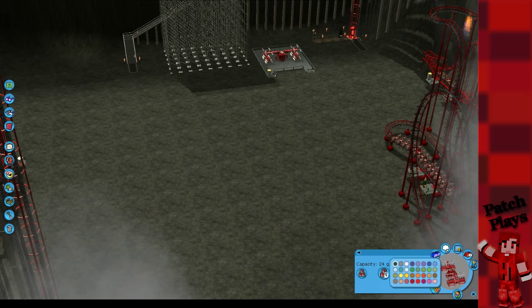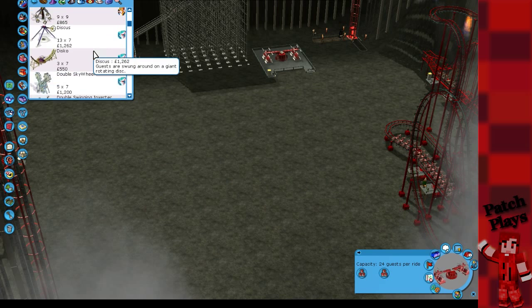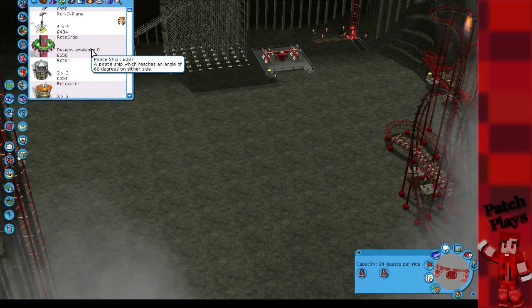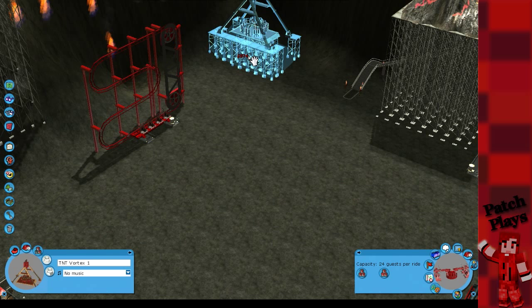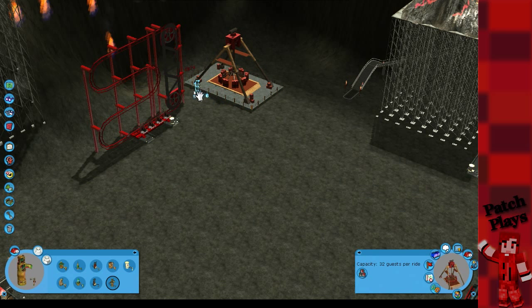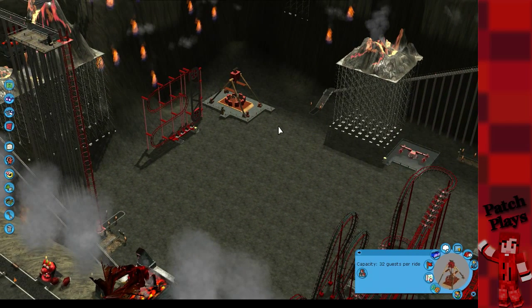The other rides I had were the whirling dervish which sounded very devilish, and this TNT thing sounded good as well. There we go - these are quite small, we should be able to fit these in. Let's put that a bit closer. There we go, it's pretty red anyway. And the other one was the TNT vortex. Oh no, just realised that's where I want to be. This would be the boss wouldn't it - TNT. Yeah that would be quite horrifying. I'll put that over there. They're brilliant - it's filling up quite nicely down here. And I've got Claw of Doom as well - sounds very devilish doesn't it!